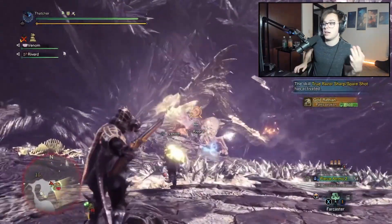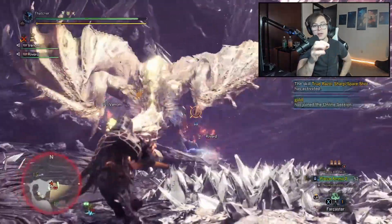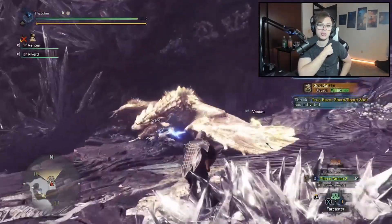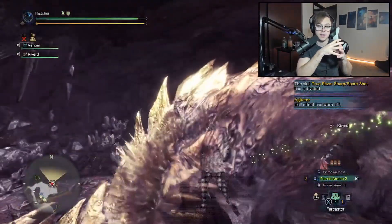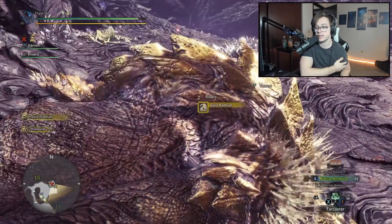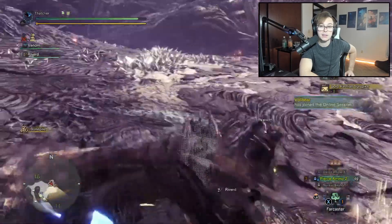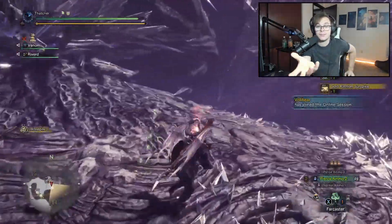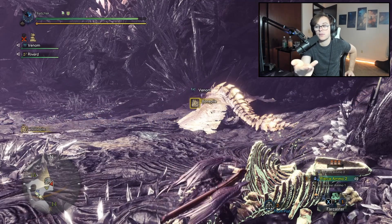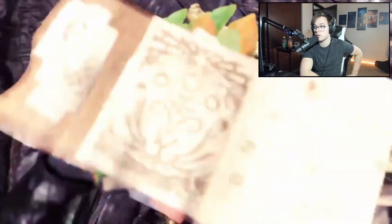Moving on: Flawless Protection Jewel 4, Flawless/Evasion Jewel 4, Flawless Maintenance Jewel 4, Challenger Jewel+, Challenger Protection, Challenger Evasion, Challenger Maintenance x3, KO Maintenance, KO Protection, KO Medicine, KO Evasion. The standard skills that make the build really good and super comfy with insane damage: Agitator Level 7 for extra DPS, Artillery Level 5 for stickies, Evade Window Level 5 because evading is awesome, and Tool Specialist Level 5 to keep mantles up more often.